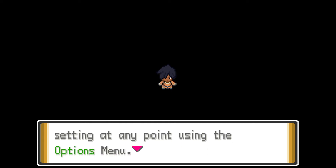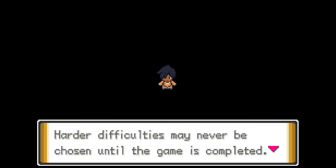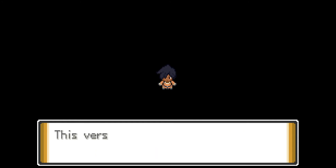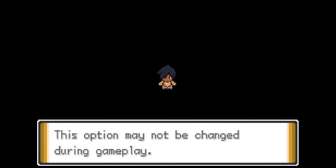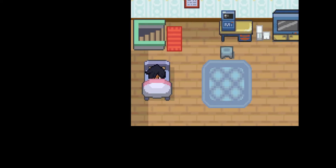You can change to an easier setting any time using the options menu, but you can't choose a harder difficulty until the game is completed — vanilla and difficult will always be available. I would love to play the darker version, but this is family-friendly content. We're not playing dark mode because there might be cursing or blood, and I don't want to get YouTube angry at me.